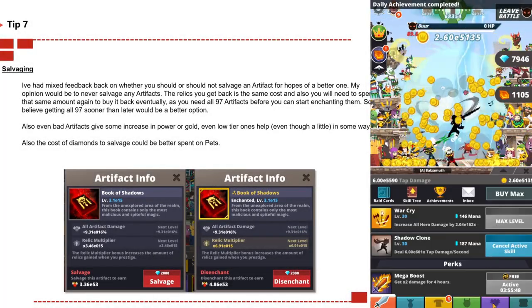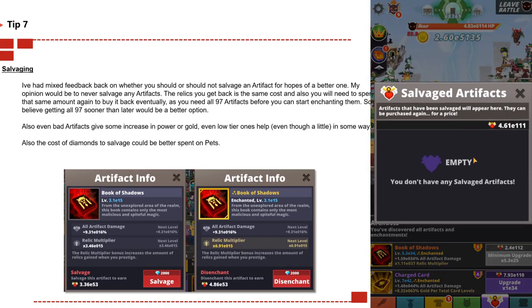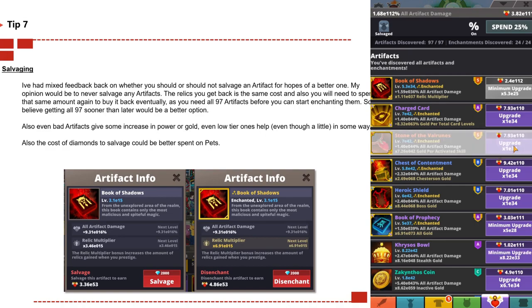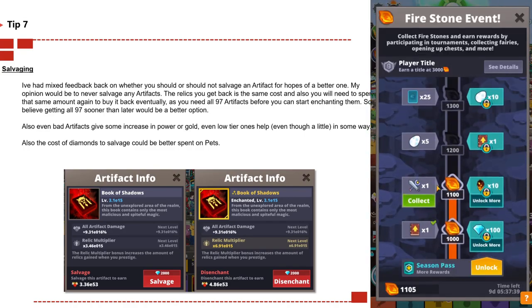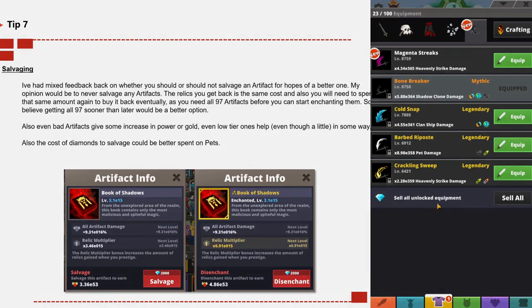Tip number seven: salvaging. In my opinion, I would never salvage any artifacts. The relics you get back cost the same as having to buy it back, and you'll spend the same amount to buy it back eventually. You need all 97 artifacts before you can start enchanting them anyway, so getting all 97 sooner is better. Even a bad artifact offers some increase in gold or power. The diamonds spent on salvaging could be better spent on pets — instead of spending 2,000 diamonds to discard an item, save that for pets for better power.